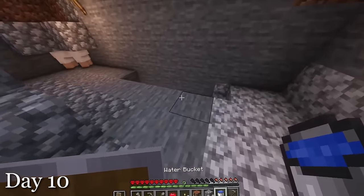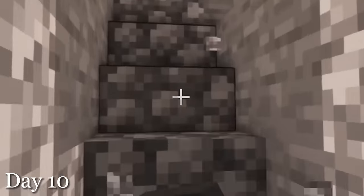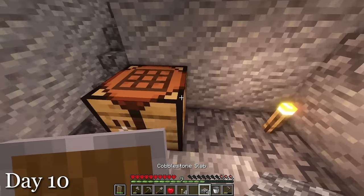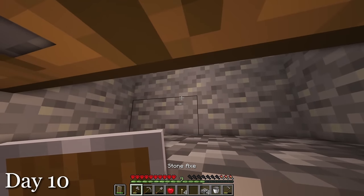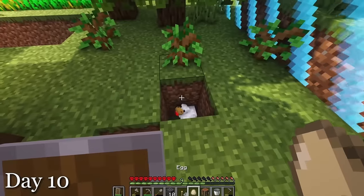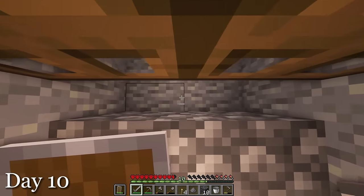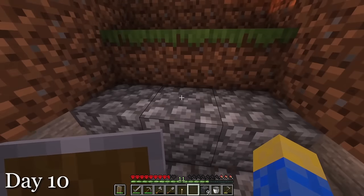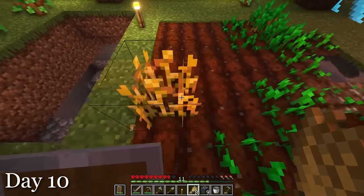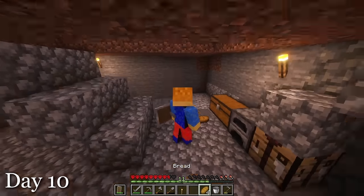I grabbed more water and placed it down at the farm where it needed to go. After I had gotten in my cardio for the day, I fixed up the area where the mobs will go by adding slabs and trapdoors, and the farm was complete. I ran up to the surface so that mobs could spawn inside the farm, and actually got a chicken from an egg. I headed back down where I took out all the mobs in the farm — it was working great, I was getting plenty of bones and stuff. I was living the dream that day; I ate bread for dinner.